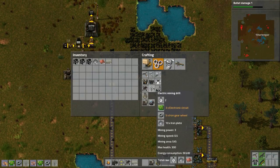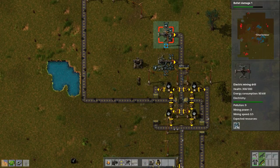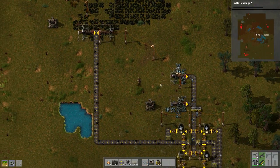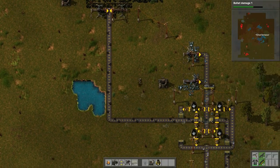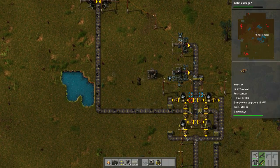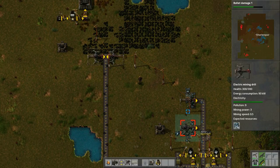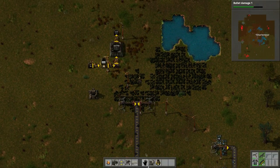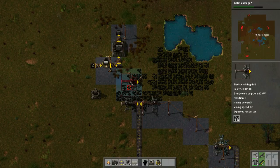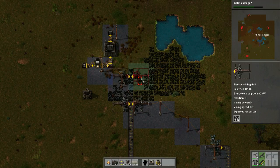Let's make a couple more drills — we need more iron. These are not going to do us much good; we need more iron deposits. Over to the left is where we need to go. Right now we'll carry on with how this is operating, but this is basically the best it can do. I could add a couple miners overlapping each other but I don't think it'll do much.